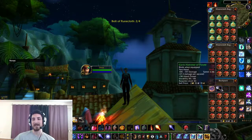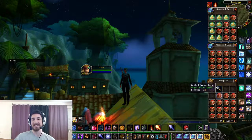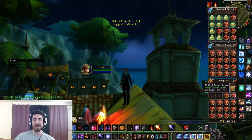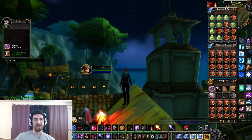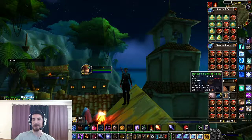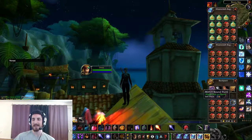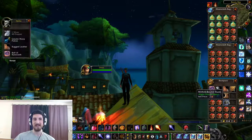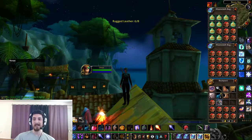First box, first green. Nice. Of course we'll take a look at the greens at the end and see what they look like. I think we'll have a decent amount due to the locked boxes included. Ooh, tracker's boots and agility. Nice. Okay, let's keep going here.